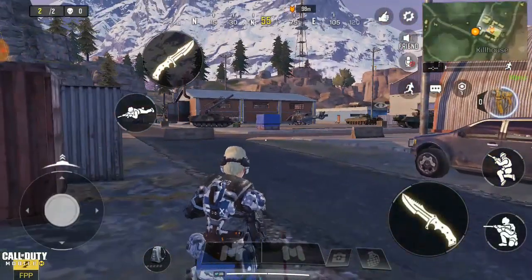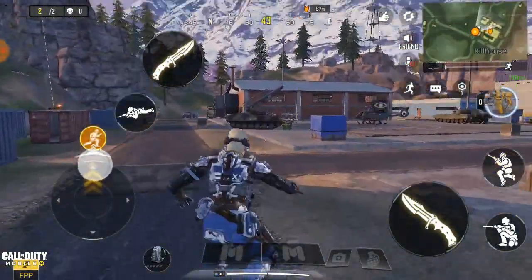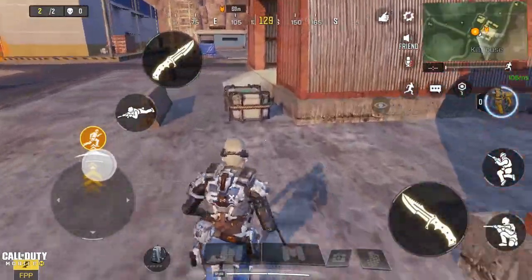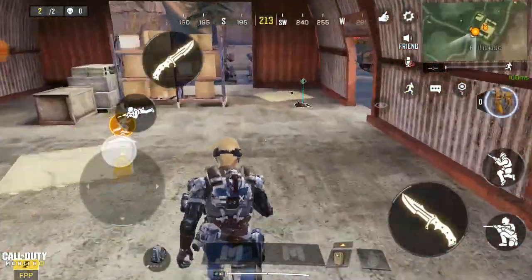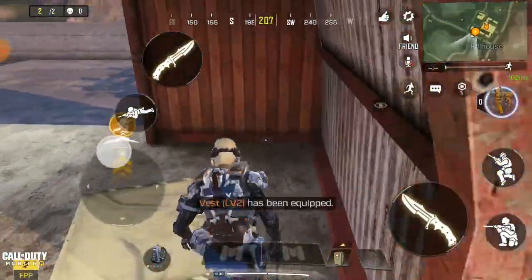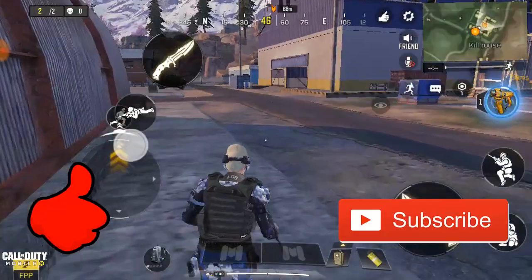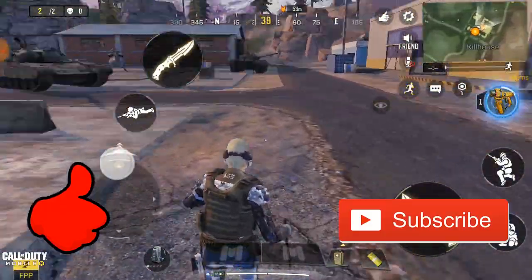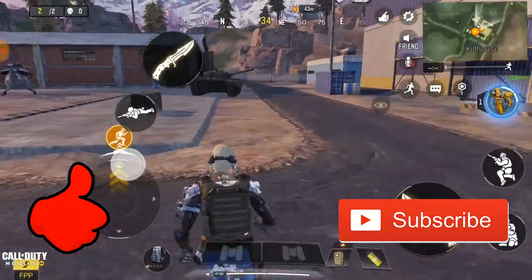All right guys, on this video I'll be showing you guys the secret spot I find out in Call of Duty Mobile. If you come to Key House right now, there's a secret spot where the game actually glitches and not everyone knows about this. We need some weapons but still no problem guys for the secret spot - it's easy, so I'm going to show you guys exactly where it is.